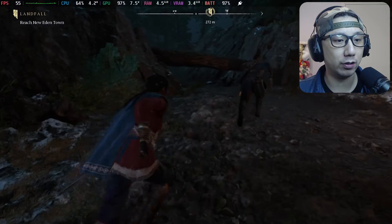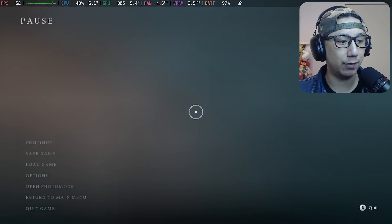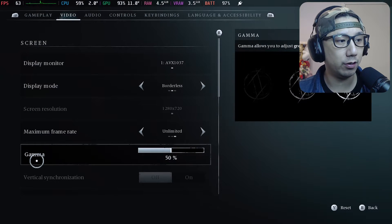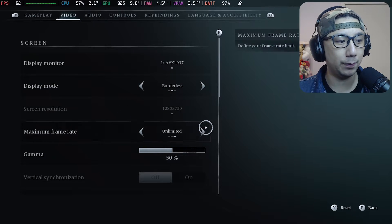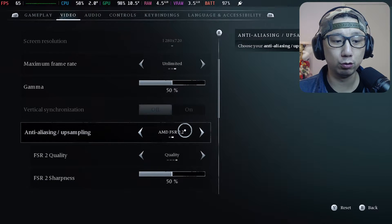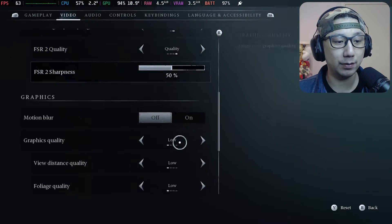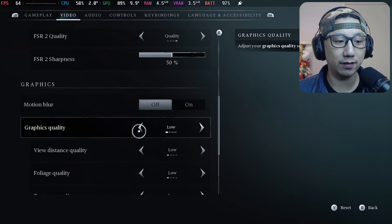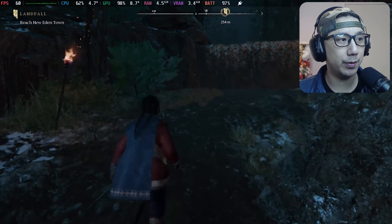Let's check out my settings. Options, video — display mode is on borderless, screen resolution at 720p maximum, frame rate unlimited. I've got FSR 2.2 on, FSR 2 quality set to quality, FSR 2 sharpness at 50, motion blur off. Graphics quality is set to low — the low preset.